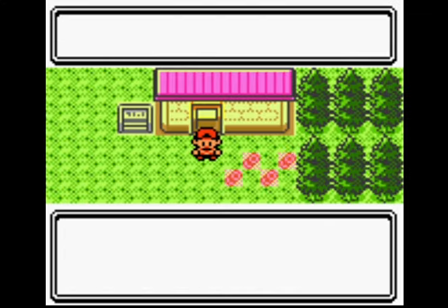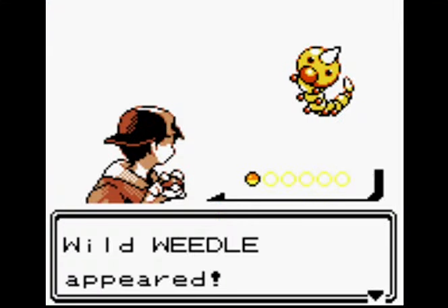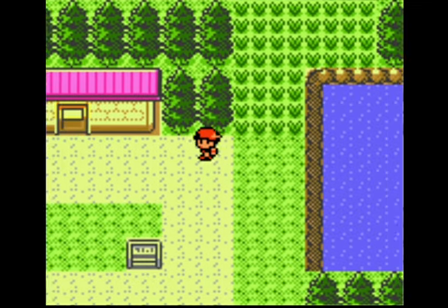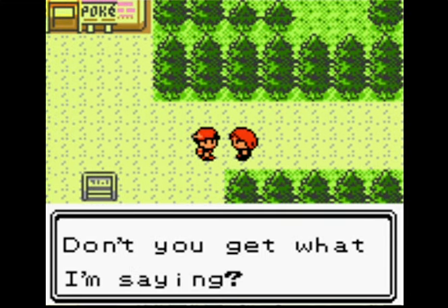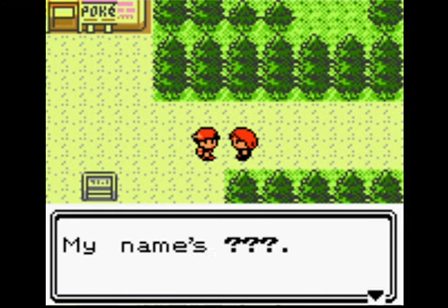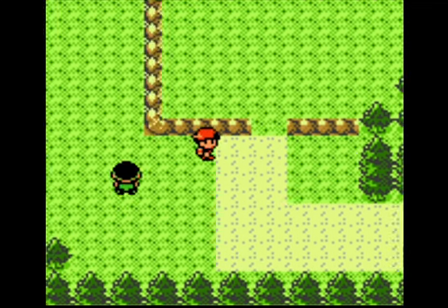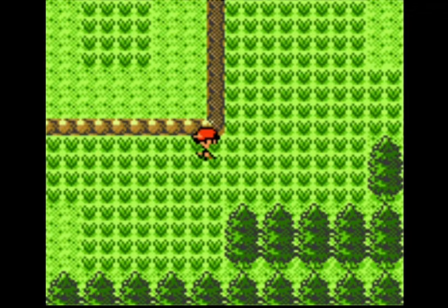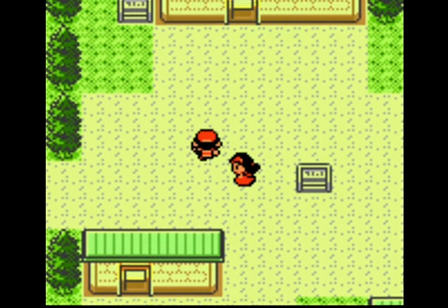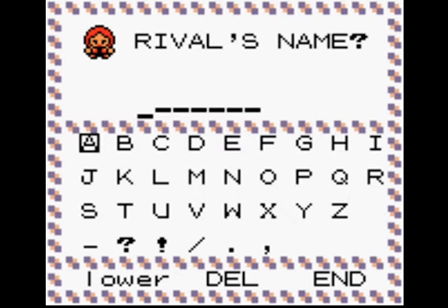What are the differences between Crystal, Gold and Silver? Crystal had a little bit more in the story. The Ruins of Alph had a bit more dialogue — you could get the Unown Dex. I don't think you got the Unown Dex in Pokemon Silver and Gold, if I'm remembering correctly. Here we go — first rival battle. We've got Chikorita against Blastoise, and obviously because Blastoise is a lot bulkier, and Chikorita doesn't know any grass moves at that point, we do get an easy win.